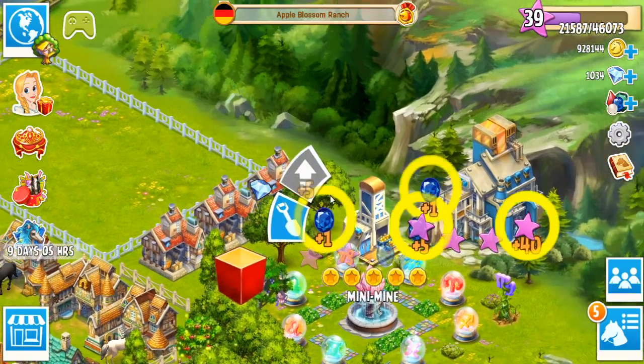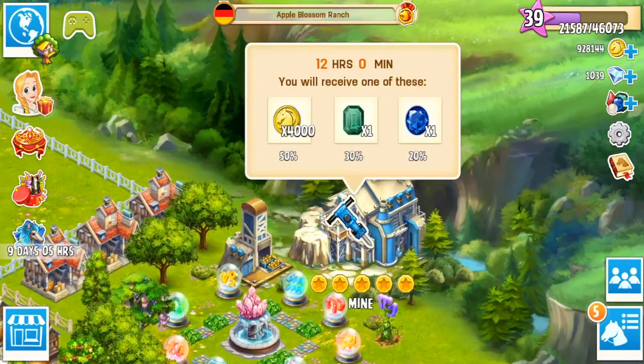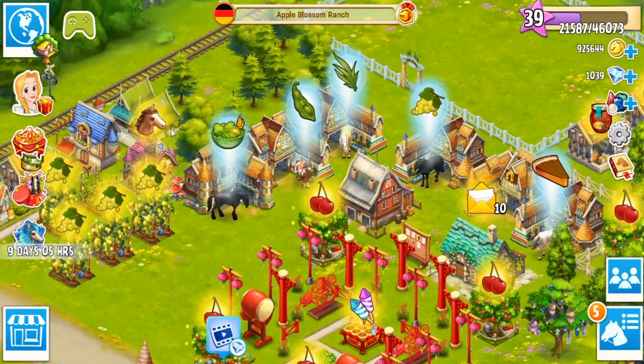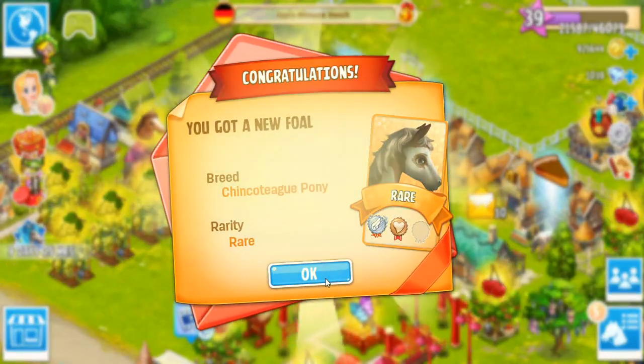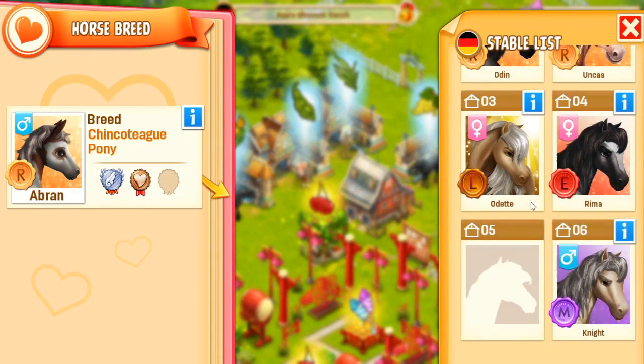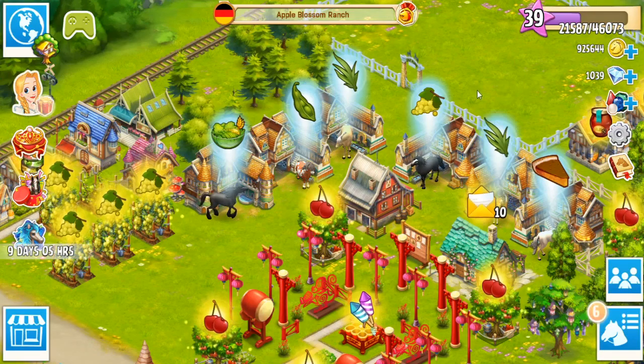Oh my gosh, look at all those sapphires! Good job, little mini mind! So we're going to go ahead and take care of those things and we do have a little foal that we need to fetch out of the breeding house. This is one of the ponies — we already have plenty — but this is a little boy, so we'll go ahead and keep him just in case we get a female Arabian to breed him with.